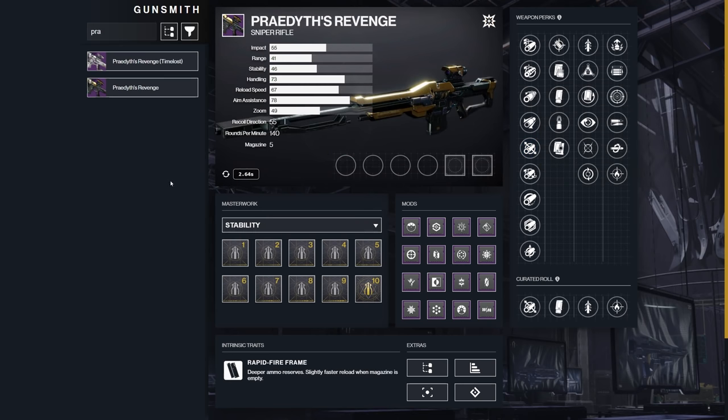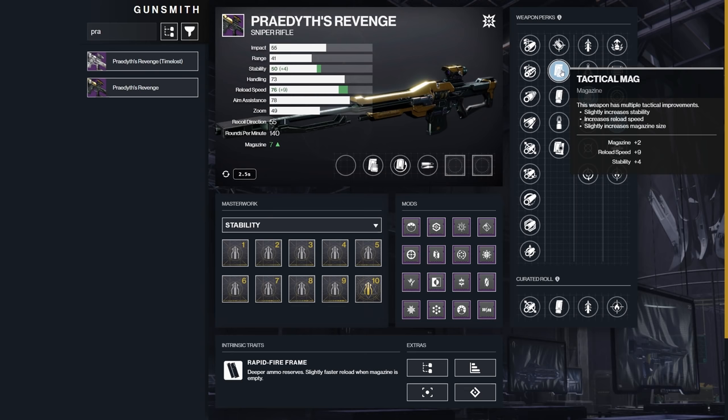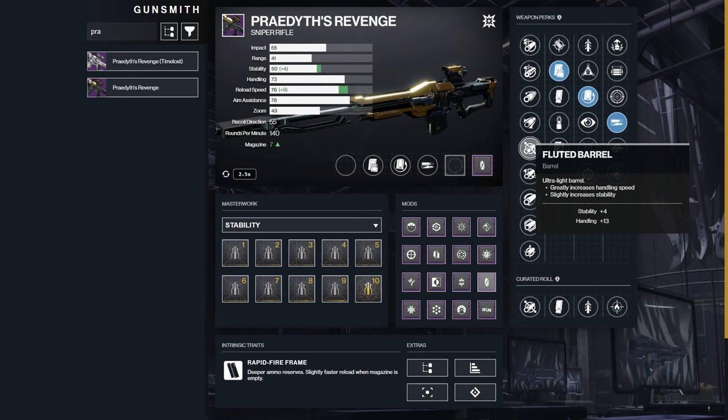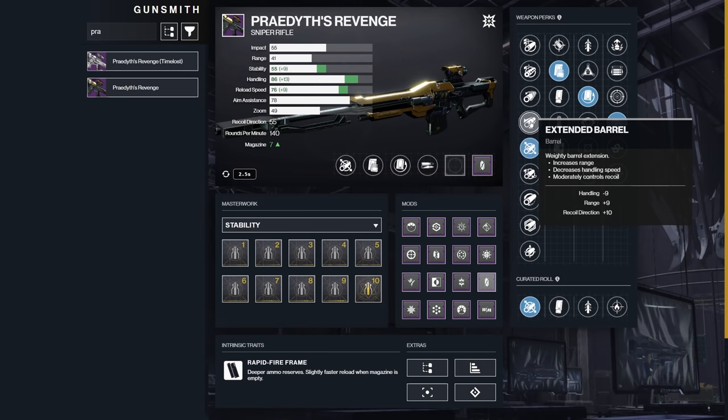Praetith's Revenge — 140 RPM sniper. There is only one PvE roll that I am looking for, and that is Rewind Rounds with High Impact Reserves and some sort of mag perk, probably Tactical Mag with Boss Spec. That's it — that's the only PvE roll worth going for in my opinion in terms of a sustain damage weapon. Everything else is suited to PvP or is just not as good as that roll, period.